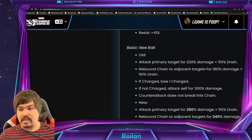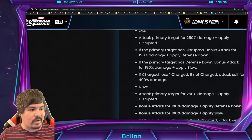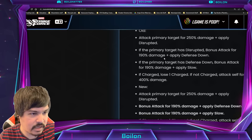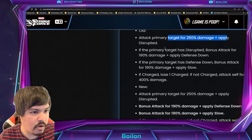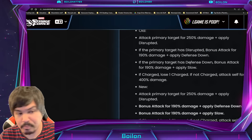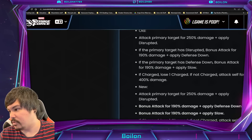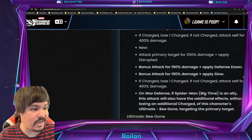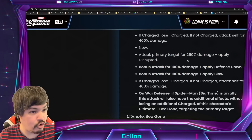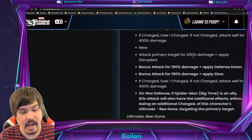His special also got a huge buff and it can now do about 630% damage. Before, you basically needed to apply every debuff to continue the bonus attacks — attack for 250 and apply Disrupt, if the primary was disrupted then bonus attack for more damage and offense down, then again applying slow as long as he had these debuffs. But now with the change, he actually does it guaranteed: does the damage, bonus attack with defense down, bonus attack with slow. You're getting all three hits regardless, and that's a huge percentage of damage given his damage stat.